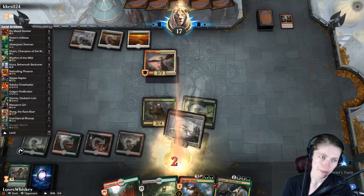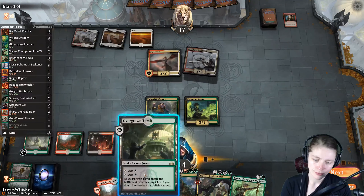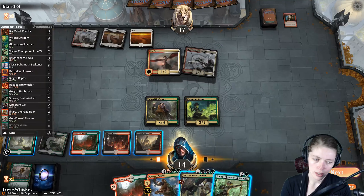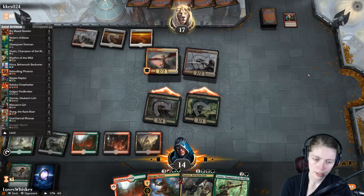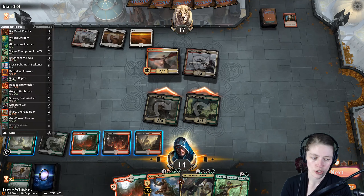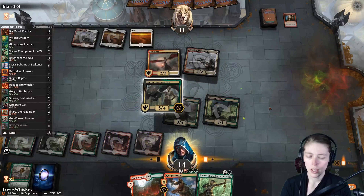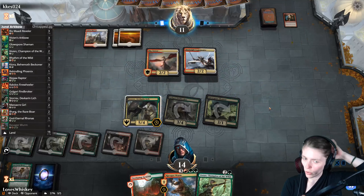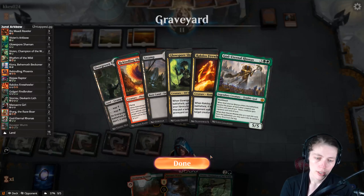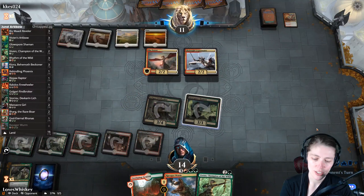This looks like it could be a glass deck. We're going to enter tapped, attack with everything, and cast Store of Devkar Lich hoping it survives. Next turn we can Ravager Worm something if needed to make sure we keep the Lich. We just want to get the Lich in and do something. But then — Justice Strike. Okay, Arc Bow is a good draw.